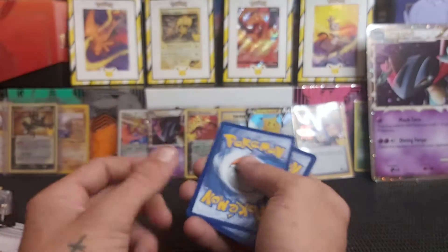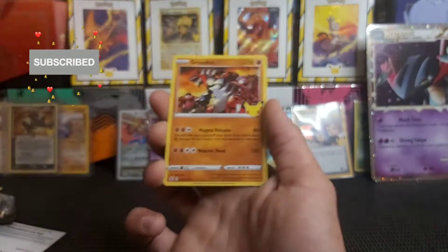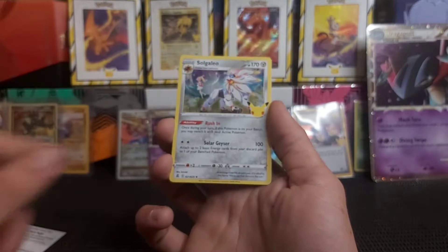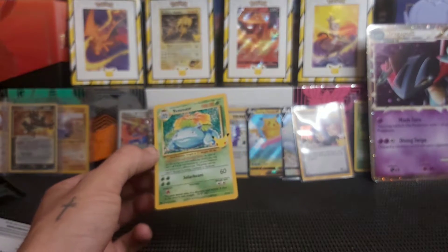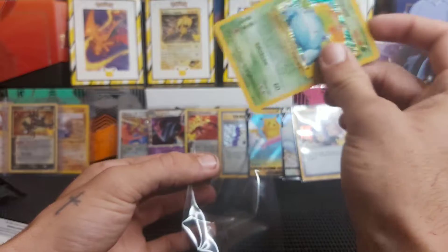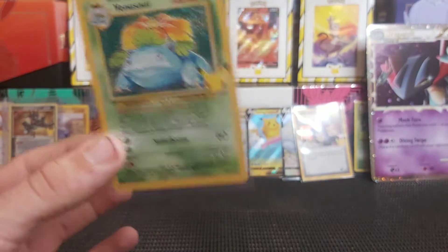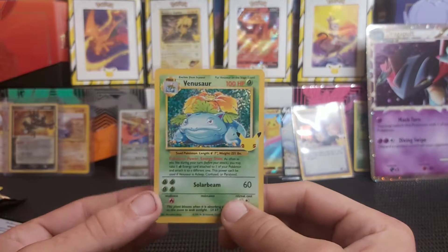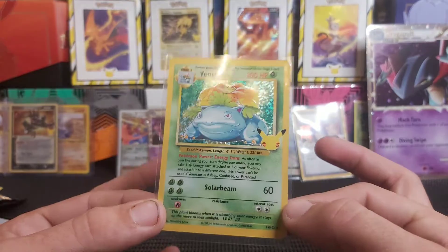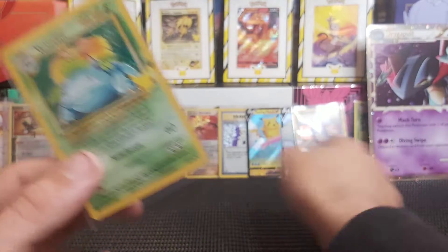This is the last pack, let's get some last pack magic. If you haven't liked or subbed to this channel yet, give it a go - you might like it. There's the code card. Last pack magic, here we go. Lugia, Groudon, Gallade - YES! WE GOT IT! VENUSAUR! YES! Oh yes, I am so happy with that - that was worth the money! Oh I'm pumped now, that's made me happy. We pulled the Venusaur!